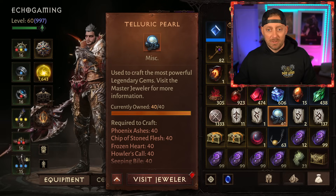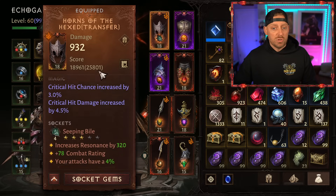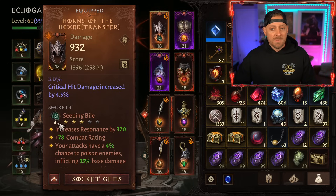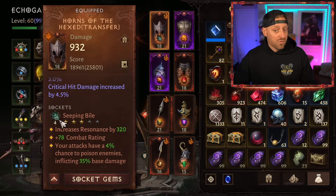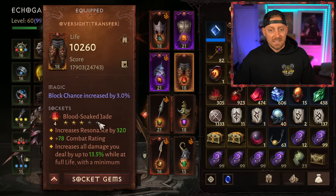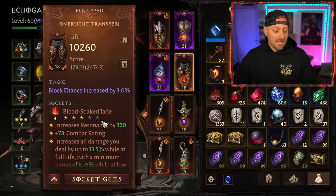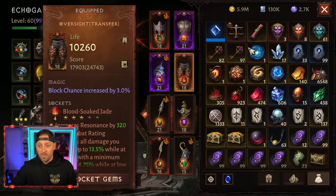If I look at my build really quickly, let's take a look and see what we have. I'm only rocking two five-star gems. One of them is a rank four, three out of five-star Seeping Bile, and the other is a rank four, three out of five-star Blood Soaked Jade. In my opinion, there's only one way to do this.